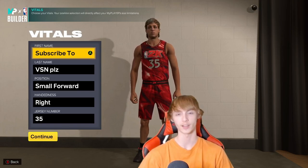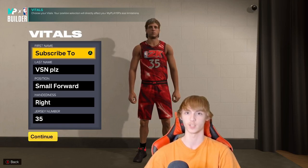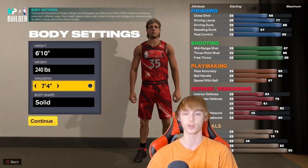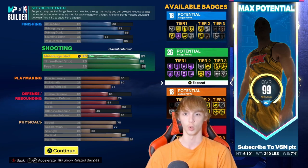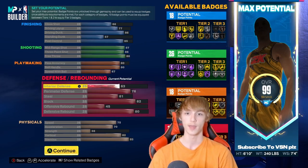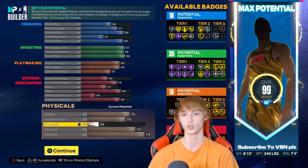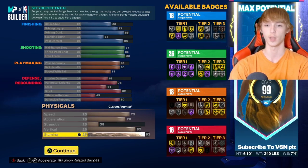Here is the KD build. LeBron, Giannis, and KD do not have special name replica builds — you just won't have a special name like the Slim Reaper. Everything on Twitter is fake. Small forward, number 35 for KD. 6'10", 240 pounds, 7'4" wingspan. He has 68 close shot, 77 driving layup, 86 driving dunk, 57 standing dunk, 85 post control, 87 mid-range, 86 three-point with 88 free throw, 80 pass accuracy, 80 ball handle, 67 speed with the ball, 63 interior defense, 76 perimeter defense, 61 stealing, 82 blocking, 45 offensive rebounding, 80 defensive rebounding, 75 speed, 70 acceleration, 38 strength, 82 vertical, and 93 stamina. Badges: 18 finishing, 26 shooting, 18 playmaking, and 16 defensive.